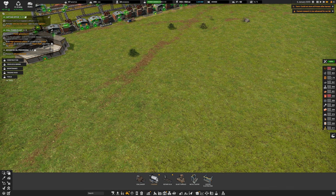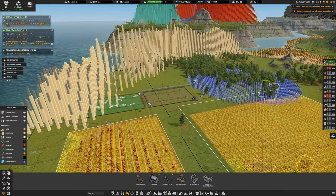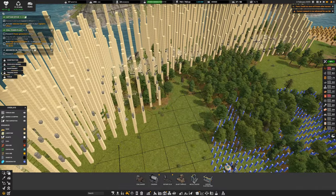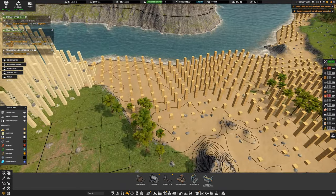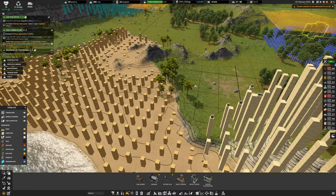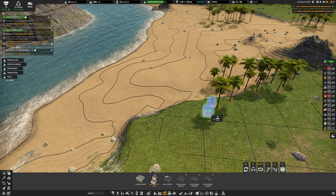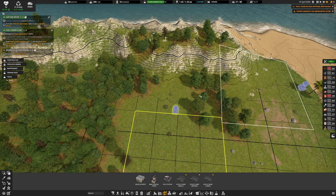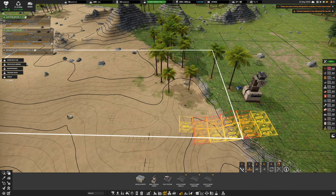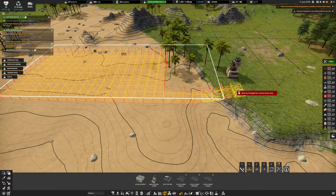A concrete mixer needs cement, and cement needs limestone and coal. We get limestone from over here in the mountains. We need an excavator to go through these mountains and another one for sand. I'll make a little quarry here. Let me get a mine control tower down and another one over here, then edit the mining areas and build a ramp so we can get in and out.